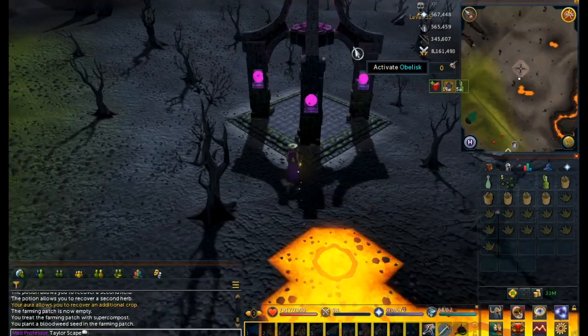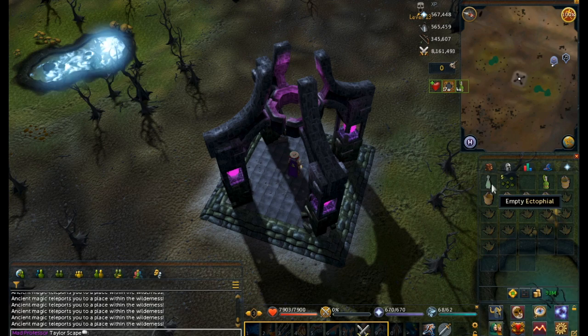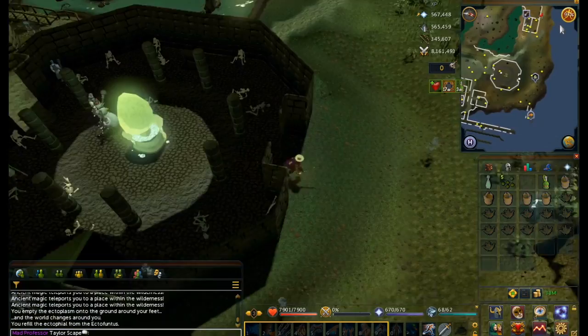Which you'll see at the end of the video when I do some math is pretty profitable. To get to the next herb patch we'll use the ectophile, and then we'll run up here and harvest quorum.